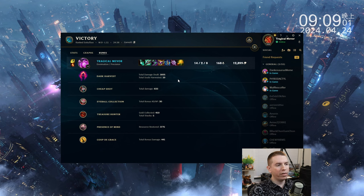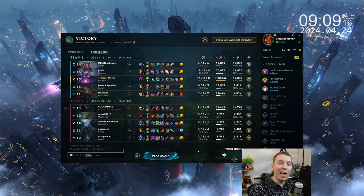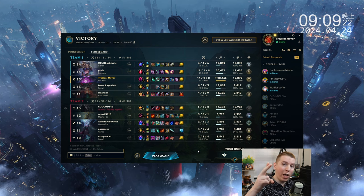Runes: Dark Harvest — 16.05. Cheap Shot, always good, procs on your Q. Eyeball Collection. Treasure Hunter. Presence of Mind. And Coup de Grace. All right folks, I hope you enjoyed. If you did, leave a like and a comment down below, and don't forget to smash that subscribe button. Until next time friends — I'll catch you later. Farewell and toodaloo.